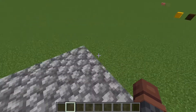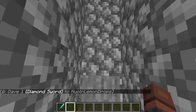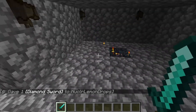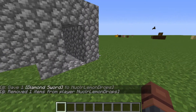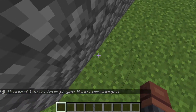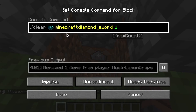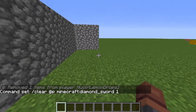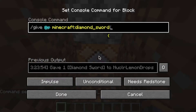Another way this can be done is using the slash give command. It will basically put an item in the inventory of a player, so if you're building a dungeon they can get the item, fight the battle, and then it'll just remove it afterwards. To get rid of their sword you just do slash clear at p minecraft diamond sword 1, or slash give at p diamond sword.